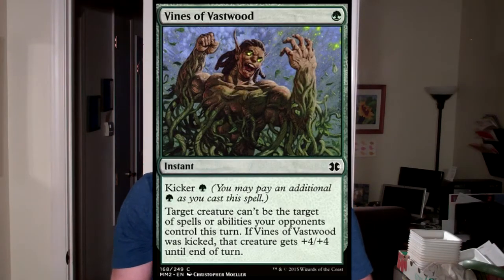Vines of Vastwood and Vapor Snag — well, Vines of Vastwood is 95 cents, which is kind of interesting. That's close enough to a dollar we can talk about it, so one-ish, a little less than one.